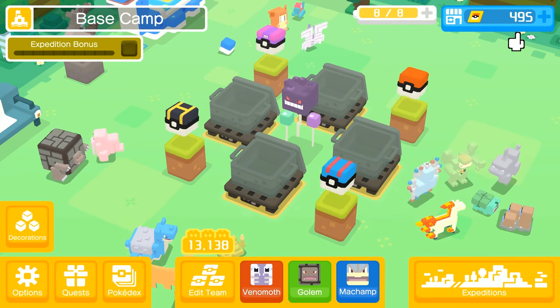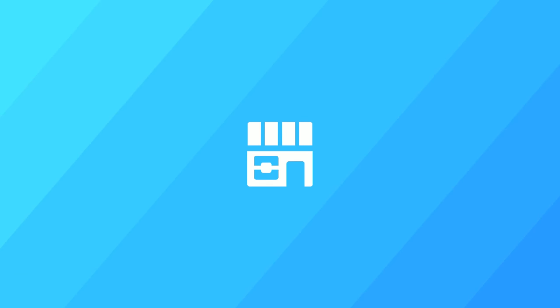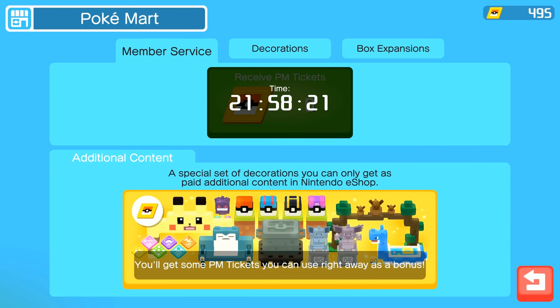The first and foremost thing you should be doing is buying the DLC. I usually don't advocate for this, but it's really important, or else the late game portion will not be fun and it's going to take you forever. You receive PM tickets every day, and if you buy the DLC content, you'll get three times the amount — 190 tickets instead of the 50 that you normally get.